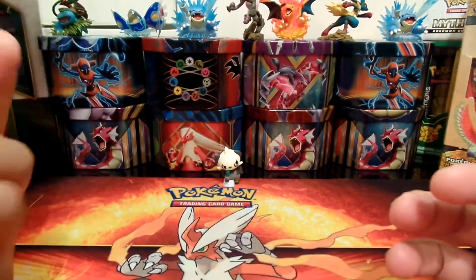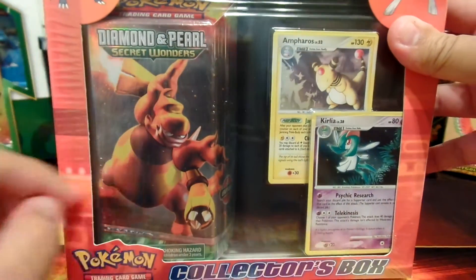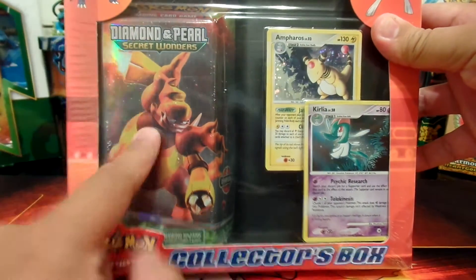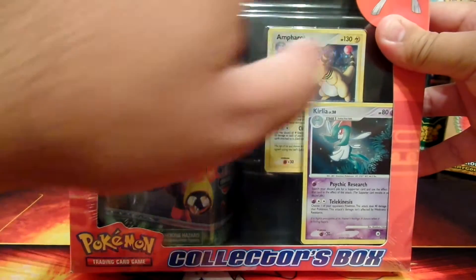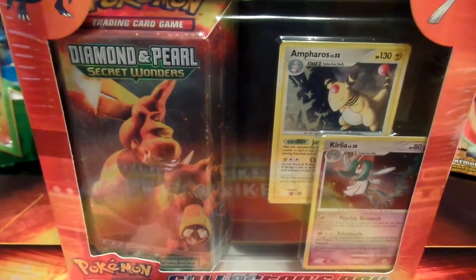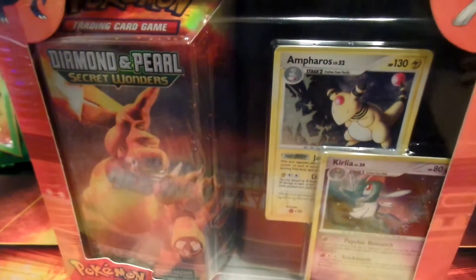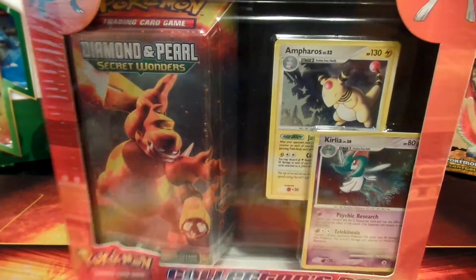It's a little old — I think it came out in 2008. I can't really zoom in, but it's a Diamond and Pearl collector's box. It comes with a theme deck, two promos I believe, and four different packs of Diamond and Pearl. I had this for a while; I finally decided to open it up, so let me pop this open and see what we get.